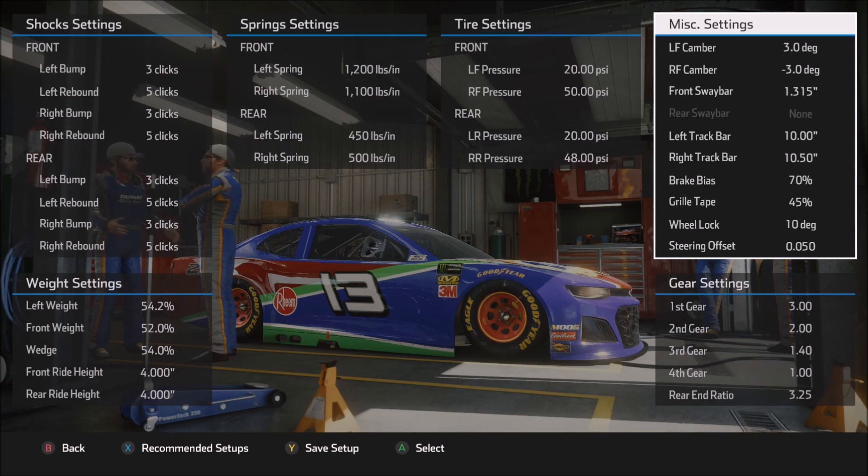Brake bias is really not much of an issue here. You might need to use it a little bit in traffic, but overall somewhere between 65 and 72 is a good range for me. You can drop that number if you want to drag the brake and use a little trail braking on corner entry to free up the car. Grill tape, sadly, just doesn't affect the handling of the car, so don't get too aggressive and start getting engine temperature warnings — anywhere from about 40 to 50% generally works fine.